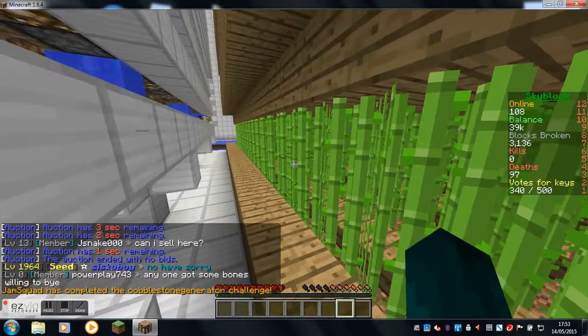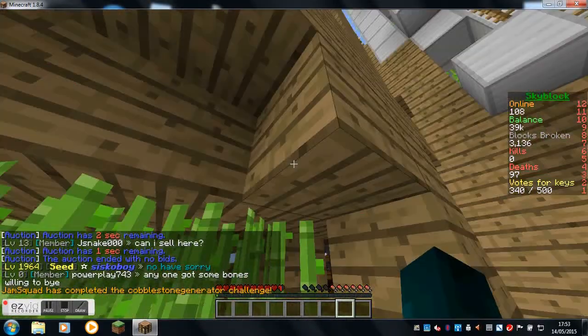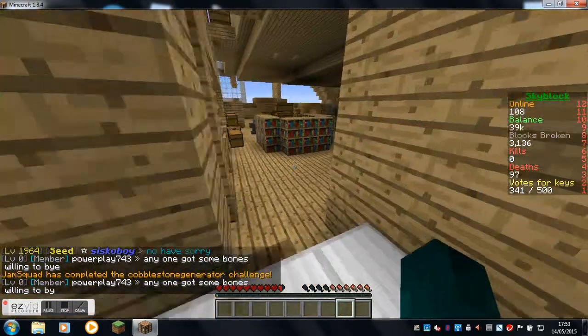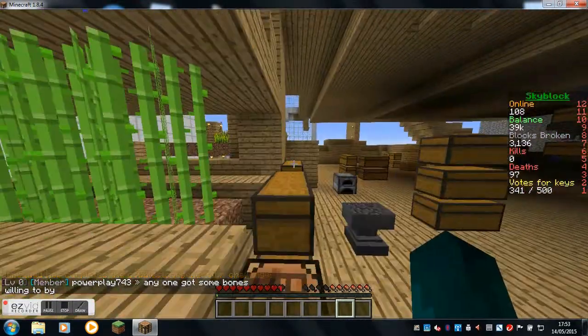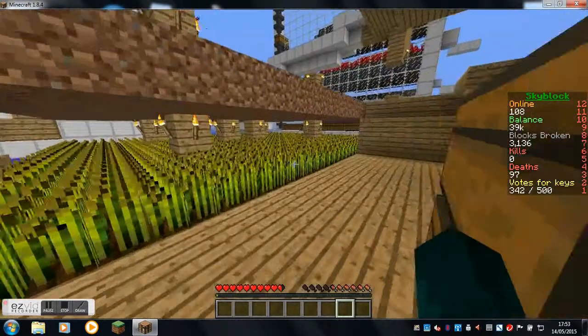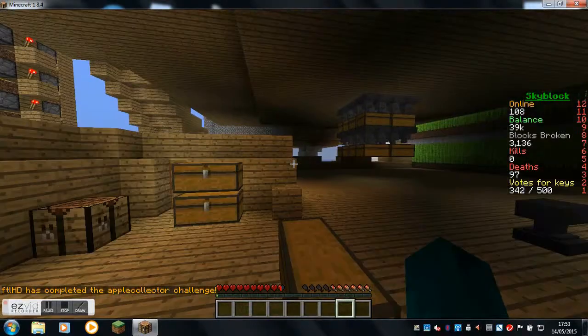He has another sugar cane farm over here, and then he has another massive cactus farm. All these chests here are for his cactus farm.